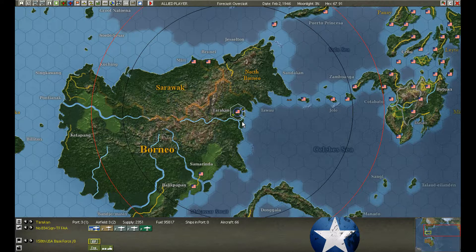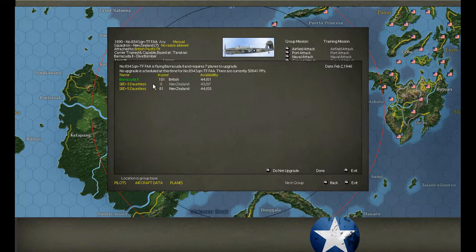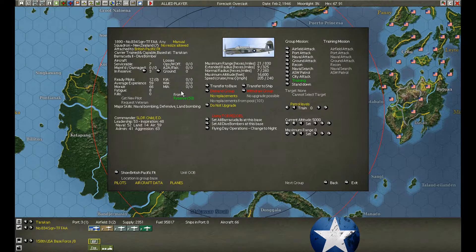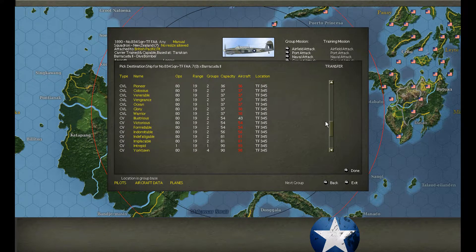New Zealanders. I want to see if I want to maximize this air contingent to 100 planes. It's only a 7-plane contingent, but I could upgrade it to 100 planes on one of the American carriers. However, I don't think I have 100 pilots. We could upgrade with Barracudas or Dauntlesses — there's plenty of Dauntlesses. I think I will upgrade to a larger amount since a 7-plane contingent isn't worthwhile.